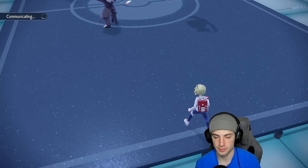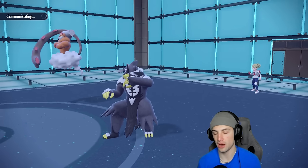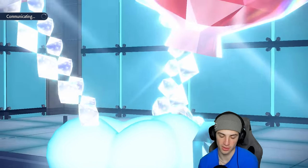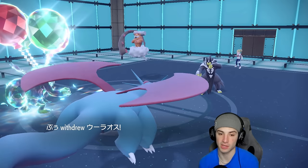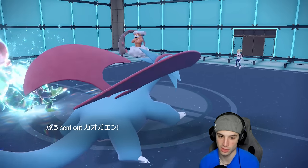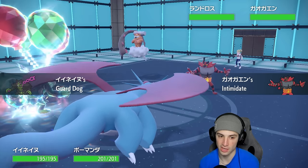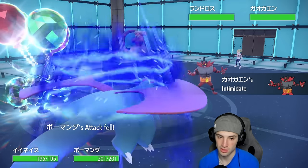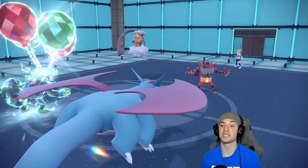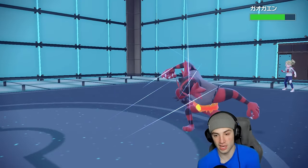Solid typing on the field right now. Urshifu withdraws and Incineroar comes out instead — and gives me the plus-one Guard Dog boost, which I love! It uses Protect so now I'm sitting plus-one. Air Slash will fly into it next turn and Knock Off might get blocked. They'll probably Fake Out Okidoki, but that's not a big deal.